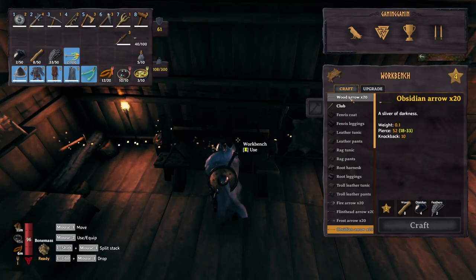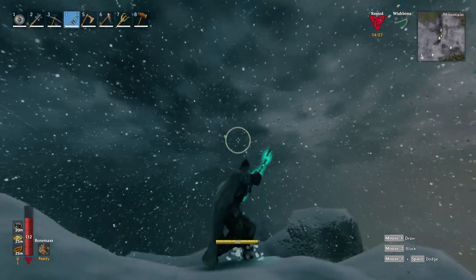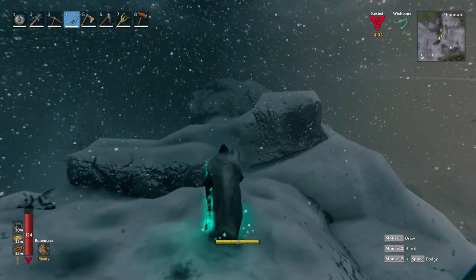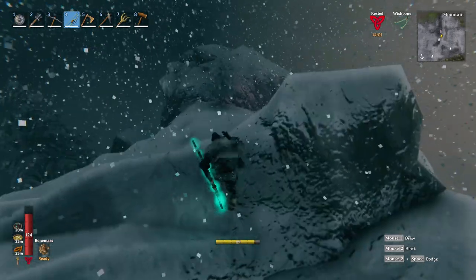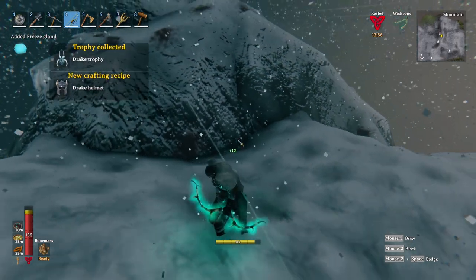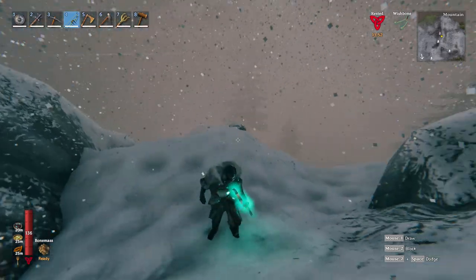Now let's go into the mountains again. Right outside our house there's a drake nearby, so let's see how our new bow does against it. I couldn't see the numbers but it did one hit, so there's that. Oh I got a head, so now I can make a drake helmet!